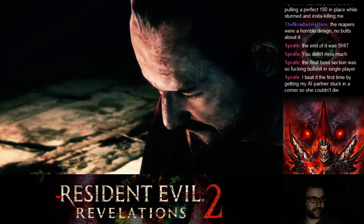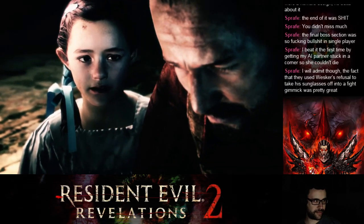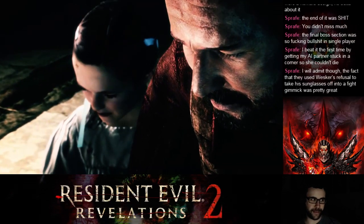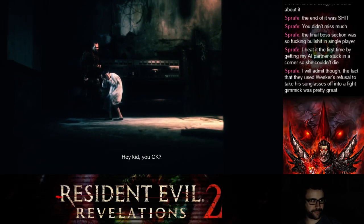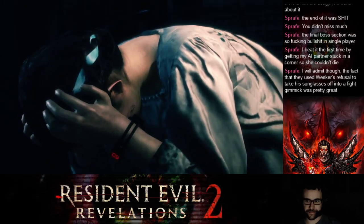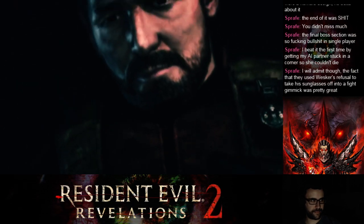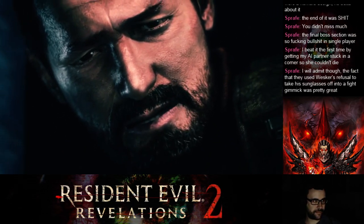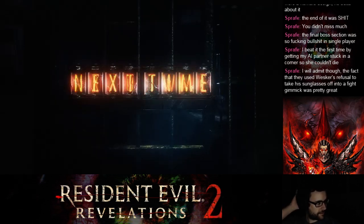This is Moira. Your daughter's name is Moira? Why? Damn, that kid's been on this island six months? Hey kid, you okay? Moira! She's dead. What? Plot twist. I don't think she's dead.